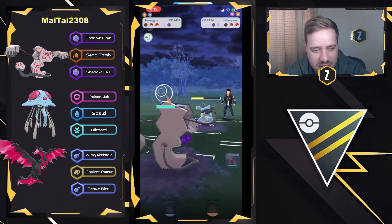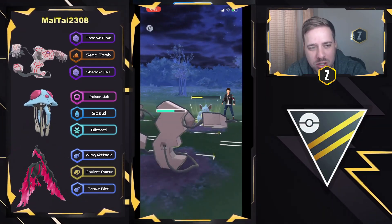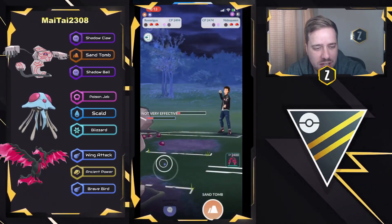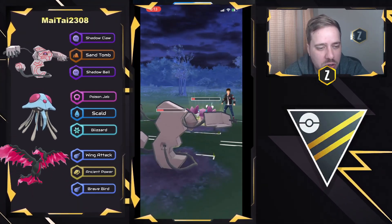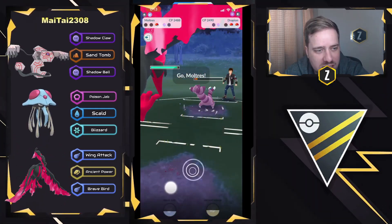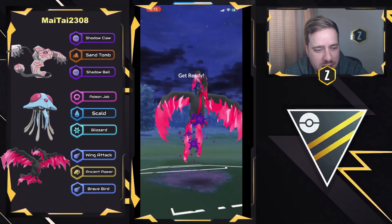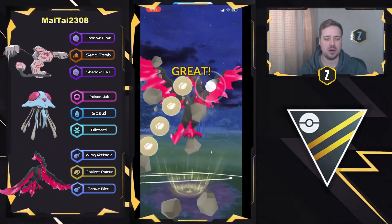Nidoqueen really is not going to have the best answer as Shadow Claw is going to be tearing it down. They let the Earth Power through — not taking too much damage. They can easily go for Sand Tombs. But Drapion decides to come in and throw one final Crunch, and they're going to let this go. They come in with the Moltres and close this game out nicely — easily farming down with fast moves and Ancient Power spam. So that is going to be a good battle. Very well played.